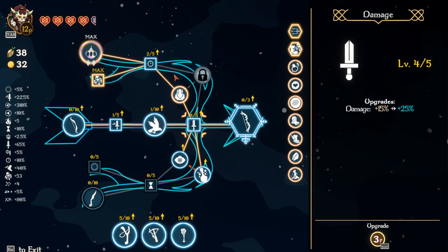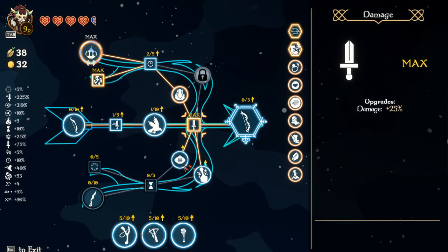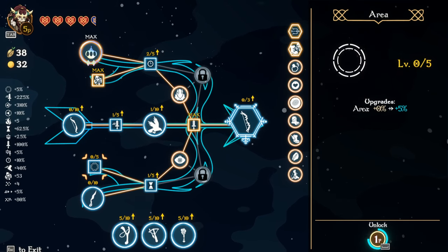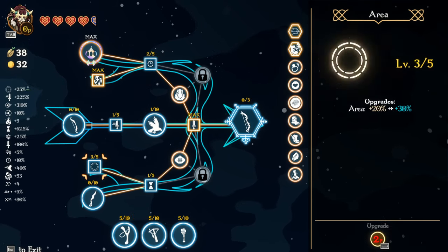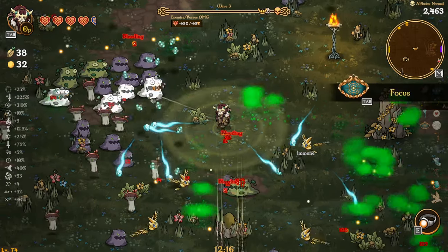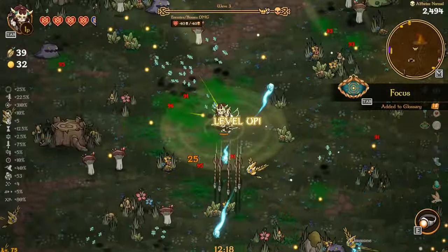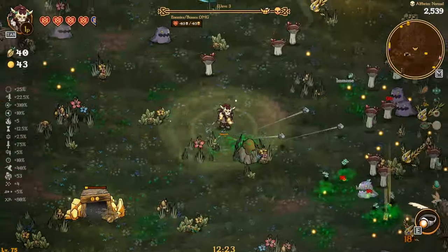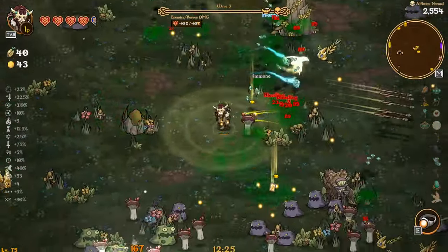You have 12 points — let's go damage. This one I want to go into area. Area and cooldown are the ones that I want to do. Holy crap, I thought that said 90 gold for a second — I was like what — but it's damage.